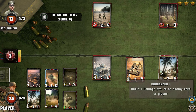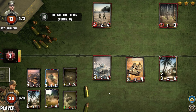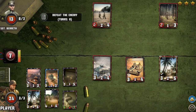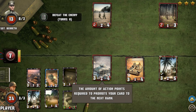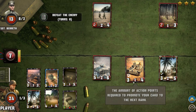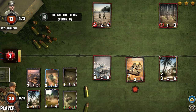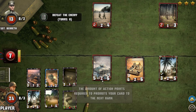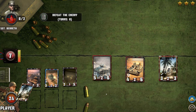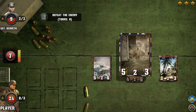Now we can make some upgrades. This one deals one damage point to all enemy cards in the support line — nice. I'm going to promote this card to make it last a little longer, and also promote this one. The number in the middle of the card tells me how many action points it will cost to make the promotion.